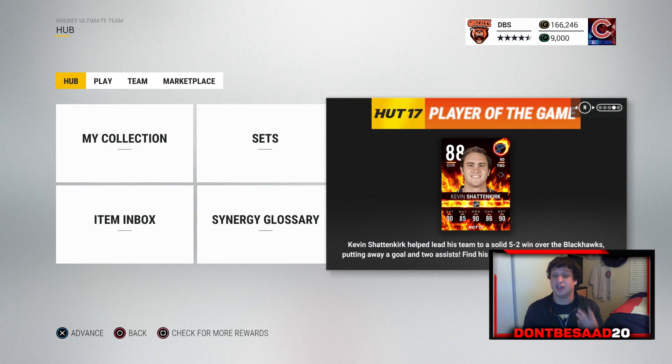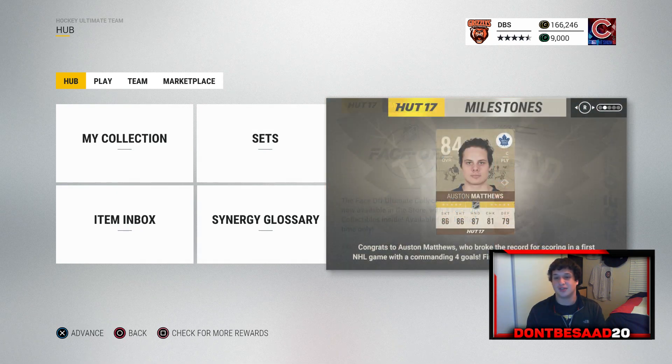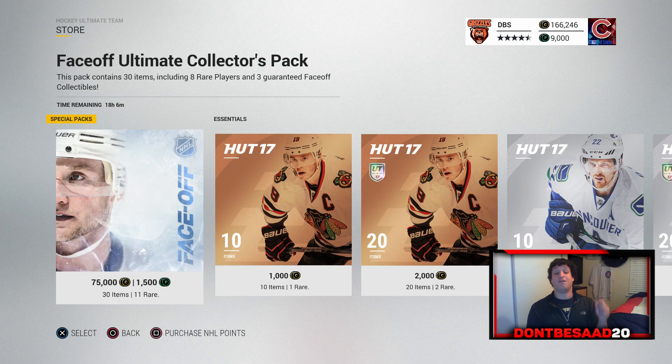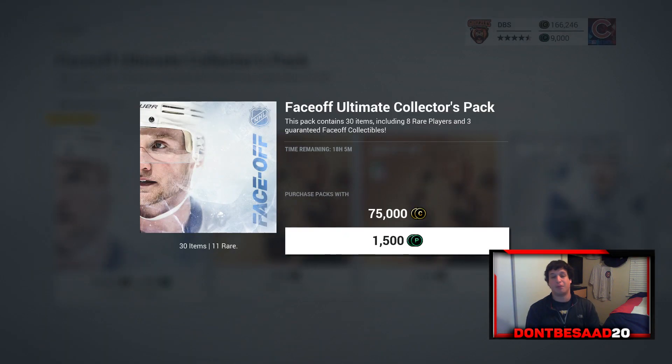Faceoff collections are obviously there. There's a Play of the Game — Kevin Shattenkirk out. Sadly, the Hawks did get destroyed, and Duncan Keith scored on our own goal. There's also a Play of the Game Carlson, I don't know why there's not a banner for that. But there is a new pack out — it is the Ultimate Collector's Pack for the faceoff. It's 1,500 points, the most expensive pack we've seen — not coin-wise, but point-wise. And we're only able to get three of these, so let's open up these three packs.